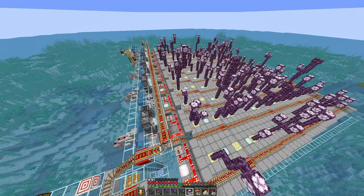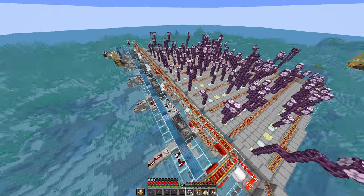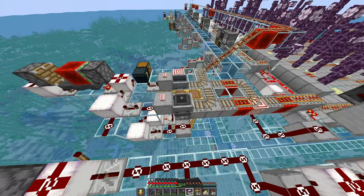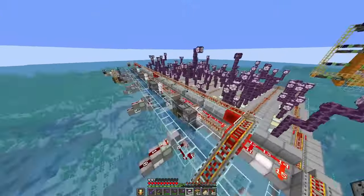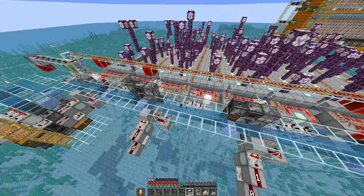For those of you familiar with the previous version that I designed about two years ago, this farm is improved in two ways. On one hand, I use an additional hopper minecart that I send in order to pick up all of the chorus fruit dropped on the rails, so this farm has a rather low loss rate. And on the other hand, I improved the item resupply system, which is now very robust.